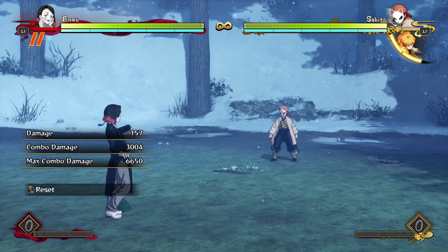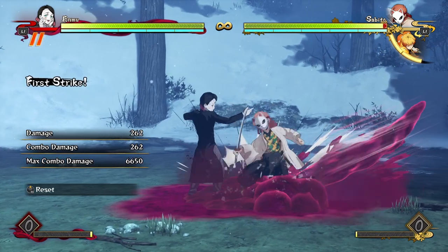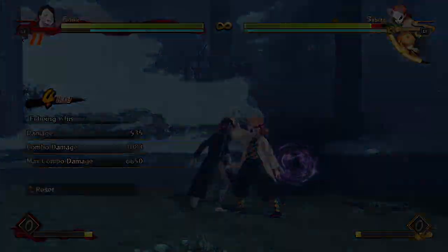You get a lot of time to build some meter, and depending on your timing you can actually make that dash-up at the end free. One bar for 3000 damage and a hard knockdown to build back a bunch of meter is pretty damn awesome.